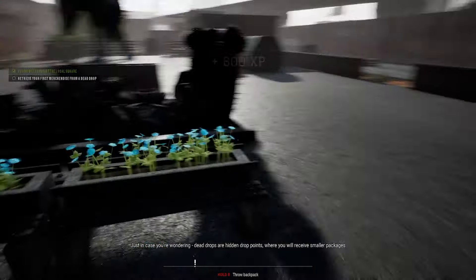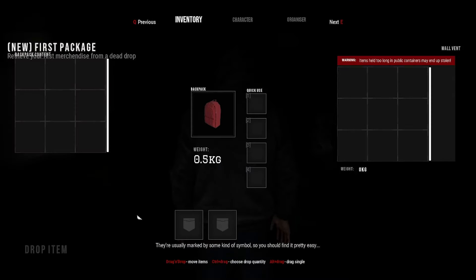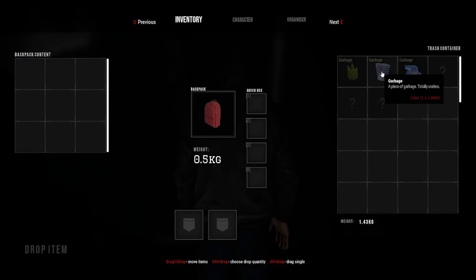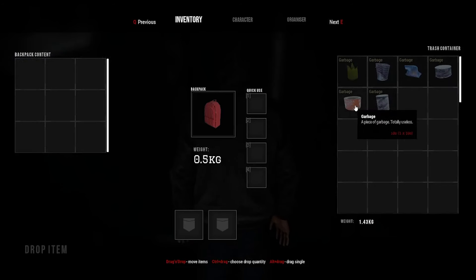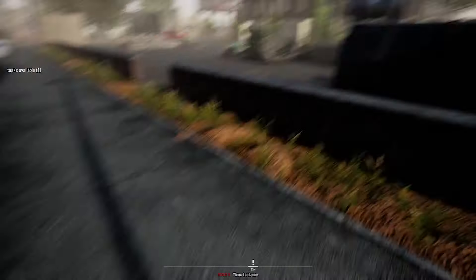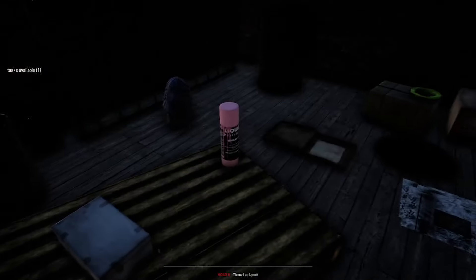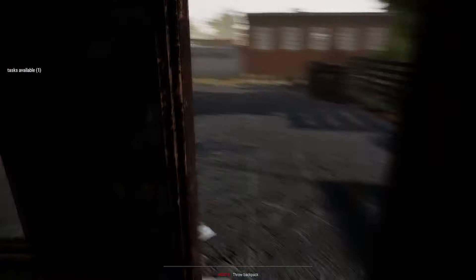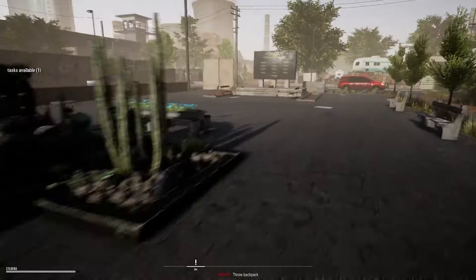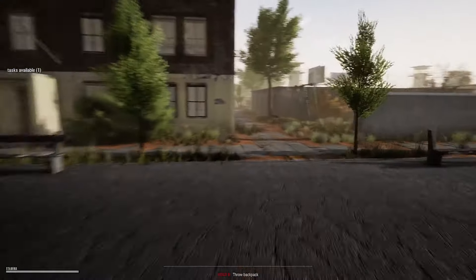600 XP earned. Retrieve your first merchandise from a dead drop. Love the horse statue. We can search wall vents — public containers may end up stolen. Searching through trash — garbage, garbage, garbage. Nothing really around this area but good to know we can interact with the world. We have a checkpoint marker. Looking down we can see where we need to go. The supermarket is right there, so we'll take the alleyway diagonally.